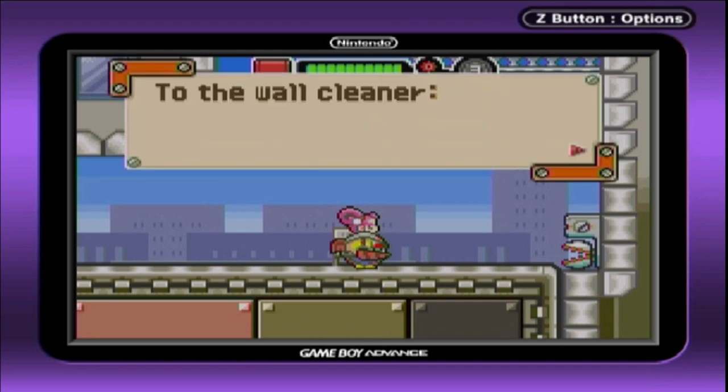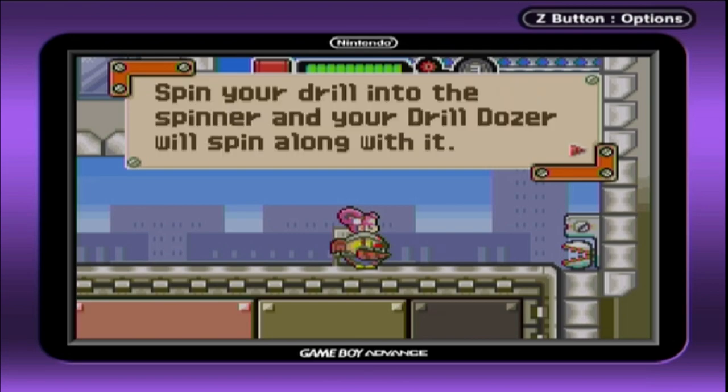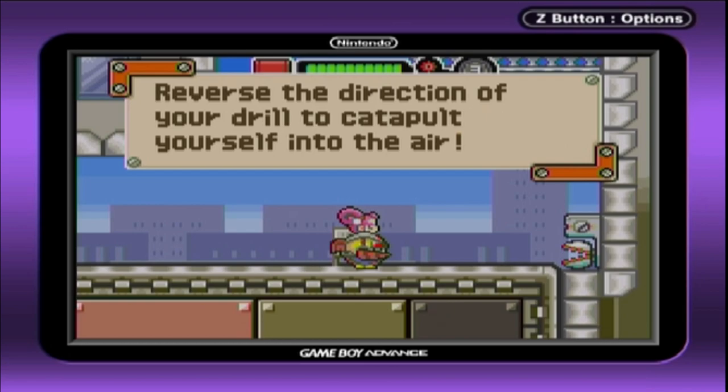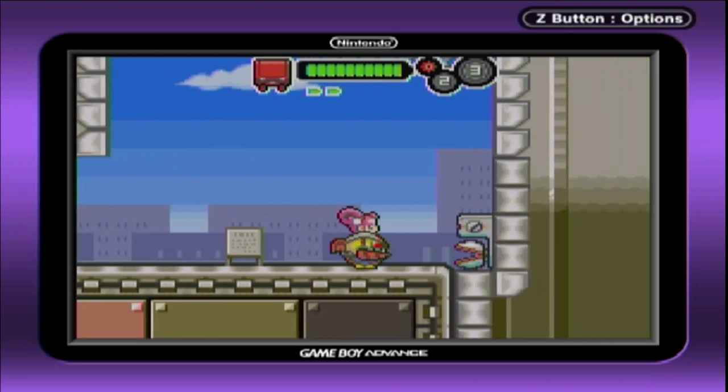We got a little stuck here during the last episode. I basically just have to cut this part out — the tip says to use the drill spinner on the wall, spin your drill into the spinner of your drill dozer and it'll spin along with it, then reverse the direction of your drill to catapult yourself into the air. I'll see you guys when I figure out how this actually works.